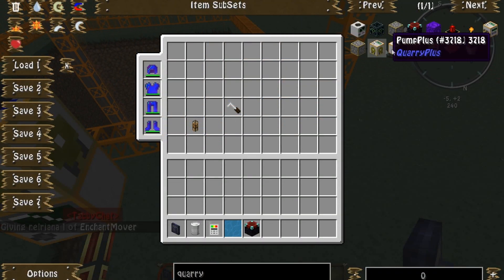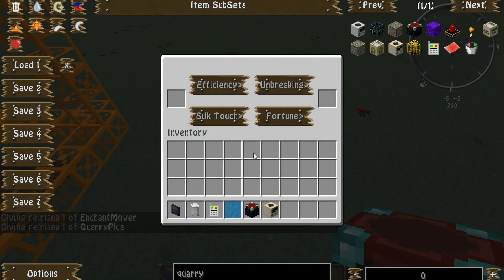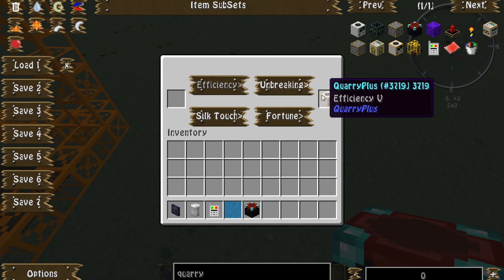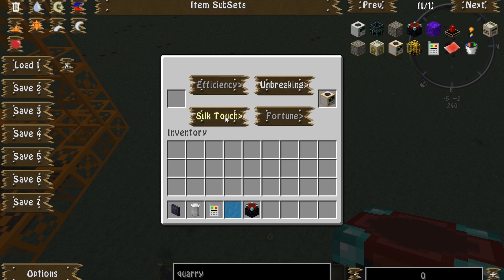The next part about this mod that you probably want to know about is the enchantment mover. Normally if you weren't in creative, you would have to have a diamond pick over there with one of these four enchantments. Since I'm in creative, I can just stick the quarry in there. You click each of these once and it gives you efficiency one all the way up to efficiency five. Each rank of efficiency decreases the power draw needed to run at maximum efficiency. Fortune will apply the fortune effect to blocks that are applicable. Silk touch will apply the silk touch, and I am unsure what unbreaking does, but I'm sure it does something. That is the enchantment mover.